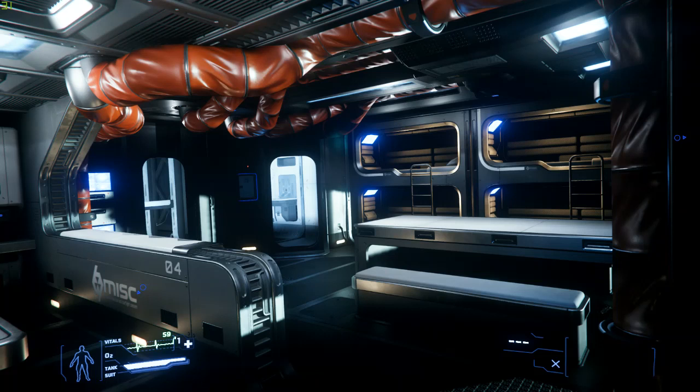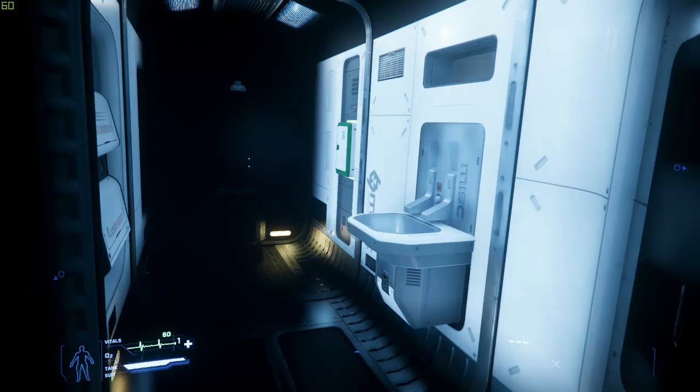I'm not sure there is a captain's desk or a captain's quarters in the Hull-C — my guess is they probably want to take as much space as possible for cargo rather than for the crew. We can see those classic MISC bunk beds, which look similar to the ones in the Freelancer. And those big red pipes, which seem quite iconic of the Hull-C — or maybe the Hull series in general, which we'll see later.